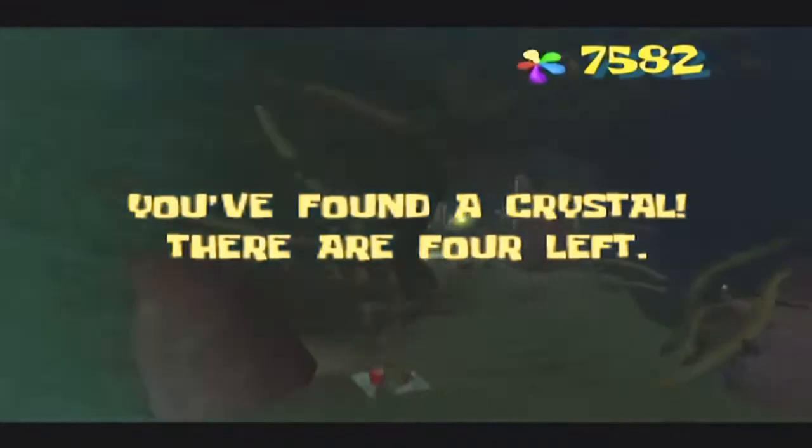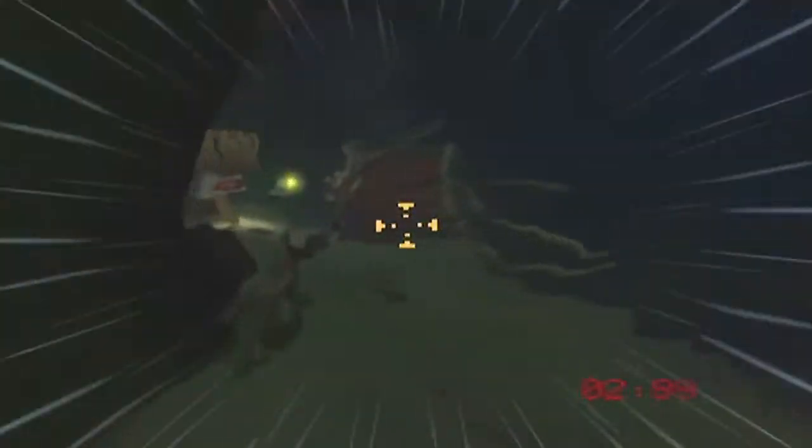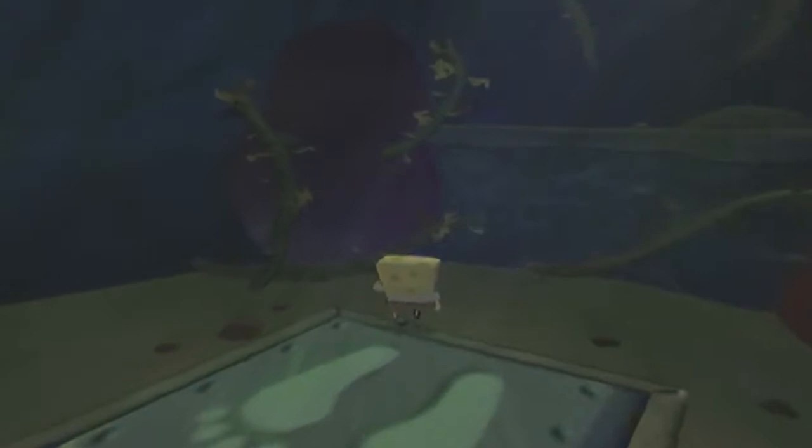Jump up to this ledge back here where you can find your second power crystal, and land on this button and get your cruise bubble ready. You need to aim all the way down there — basically retrace those steps — and hit the button that's all the way up here. Once you hit that, it'll drop down the gate and allow us to proceed further with the rest of the level.